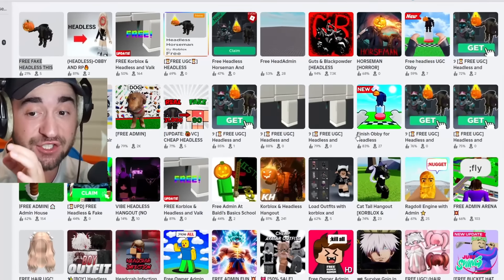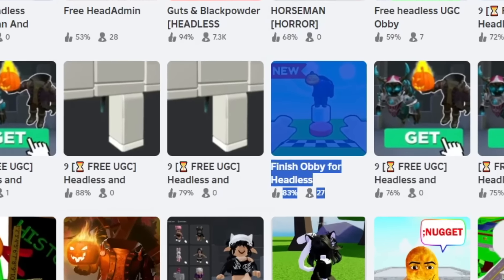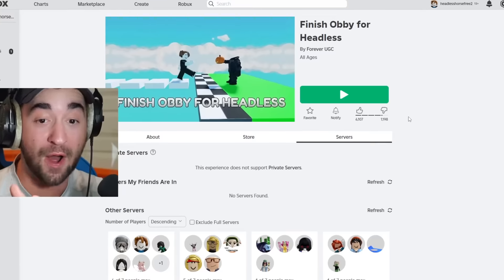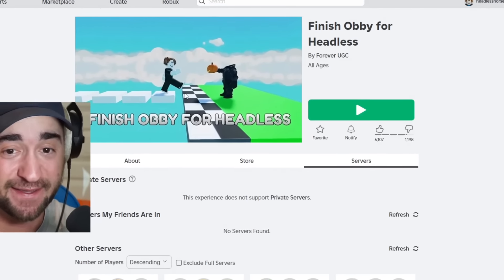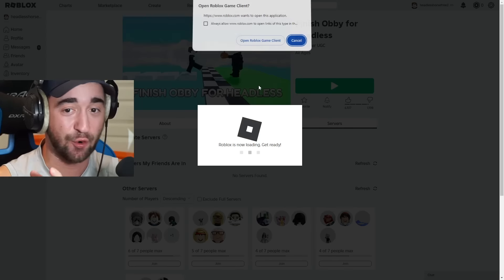Check this out: Finish Obby for Headless. This game has 83% like ratio, 27 people are playing trying to get Headless for free right now. It has 6,000 likes and only 1,000 dislikes. You can see the noob finishing the Obby. Headless Horseman is right at the end. Let's join inside, because Roblox could be taking this game down at any second.